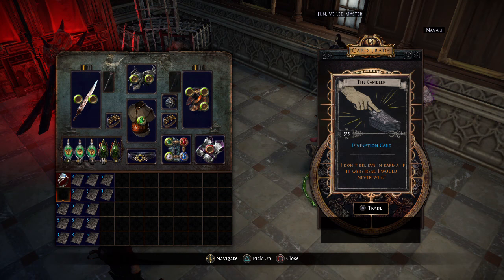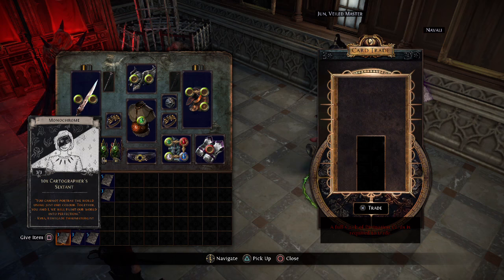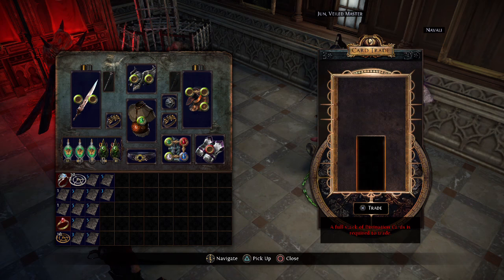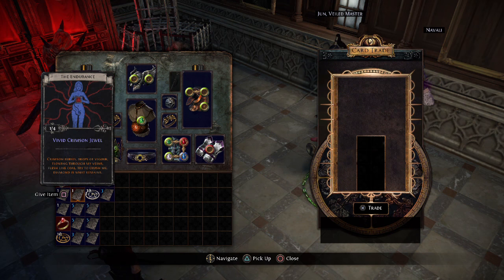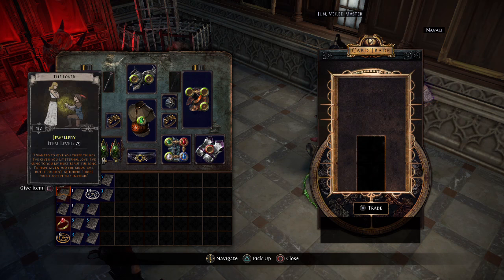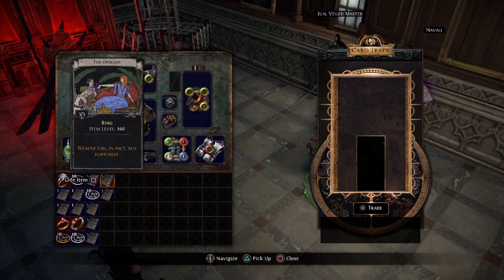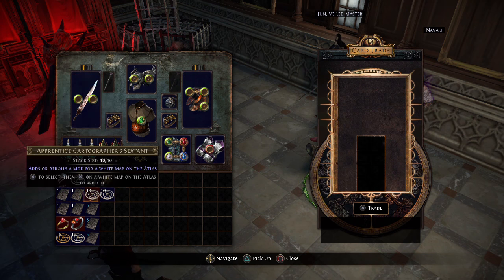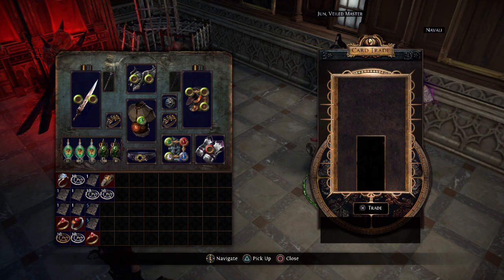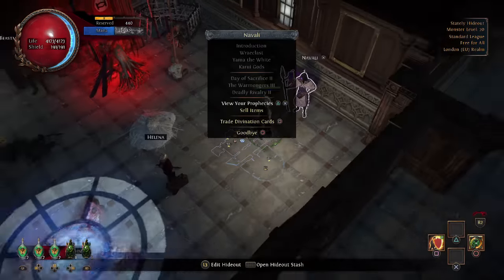Going through the crappy cards: level 100 ring — piece of shit. Jewellery, fertile mind — not bad at all but I don't think I have many of those. Three chaos orbs from another card. Five currency — not good. Let's do the two rings first. The last divination card — piece of shit. So that wasn't that good.